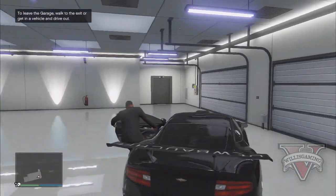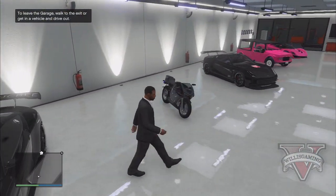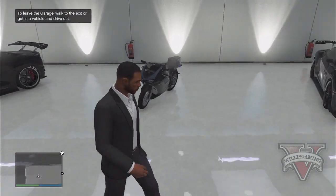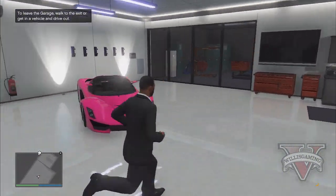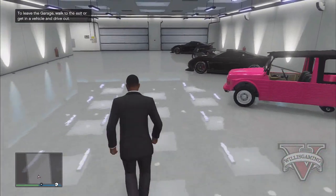Drive this car out and bring it back to your garage. As you can see when you go in, your car will have been duplicated and you now have two of these cars — it's that simple. The only problem is the second car doesn't have a tracker, so you'll need to drive it to Los Santos Customs eventually to get one.